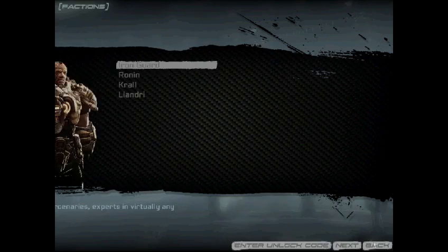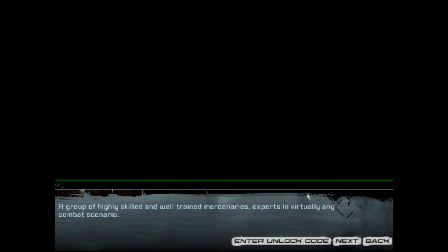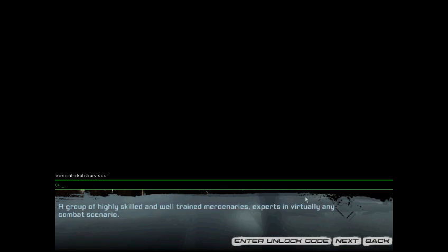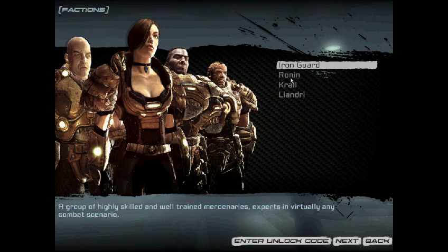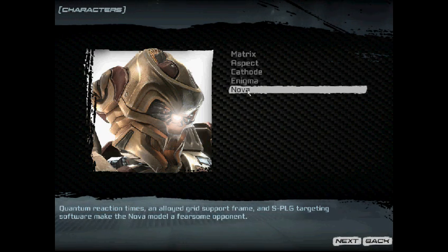As you can see, if you want to unlock characters, you can hit F10, type in 'unlock all cars', and you'll unlock it. Look at the description to see it spelled out for you. It should say that a new character has been unlocked, then you should have Matrix.